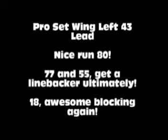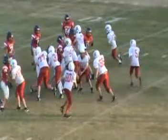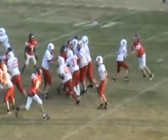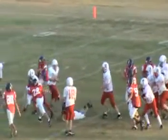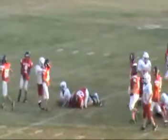This is a pro set, wing left, 43 lead. Really nice run, 80. Nice play, 1. 77 and 55, you guys ultimately have to get through the line and get a linebacker — you've got to go hit somebody. 18, really awesome again. Great job — we sold the fake there, the play really looked good. 55, you've got to get your man there. 18, you've got to hang on to that 28 — take him to the ground.